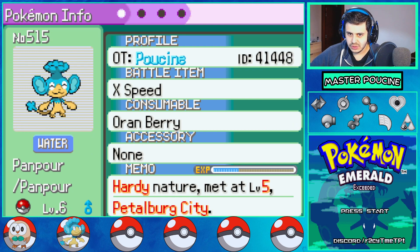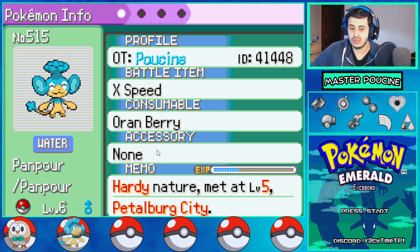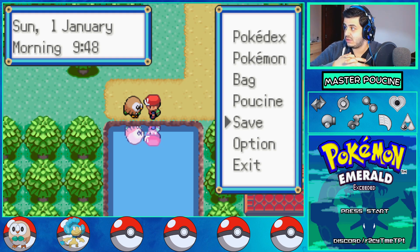Okay, for the next episode I will search online how the battle items work, because you can have an accessory and a buff item simultaneously. Thanks for watching this incredible game — Pokemon Emerald Exceeded. There is a new story as you can see. See you on the next episode — thanks for watching, that was Master Poucine, bye bye!